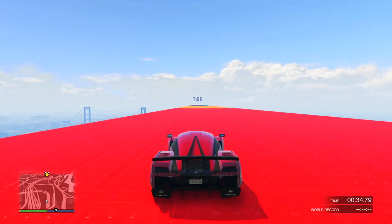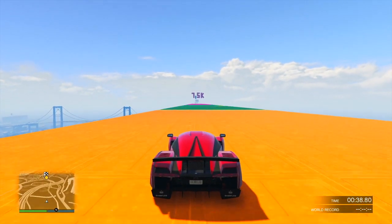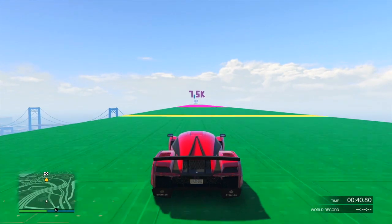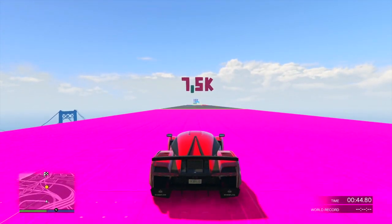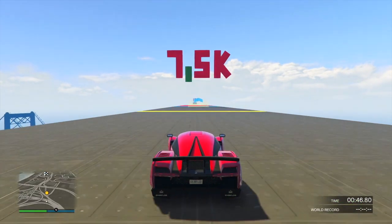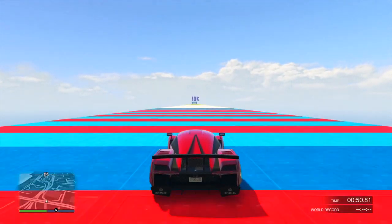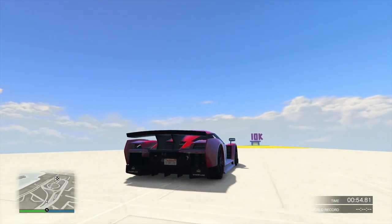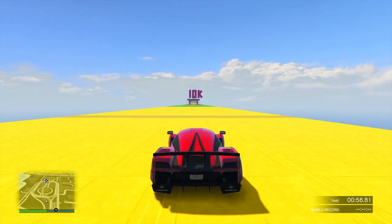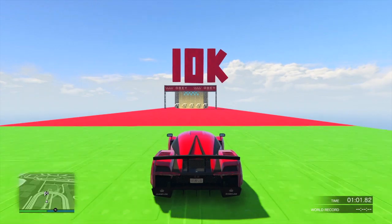It's not better than the Wagner that was added in Gunrunning. It's not better than the Ocelot XA21. Those are still going to be better than this vehicle. However, just because this supercar falls in fourth today, that does not make it inadequate at all. An Overflod Autarch could smoke a Wagner just like it could easily beat an XA21. The difference between one through four in these supercars is a fraction of a second — if that.